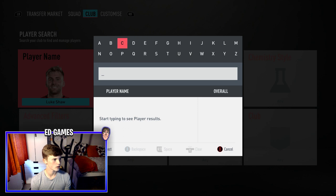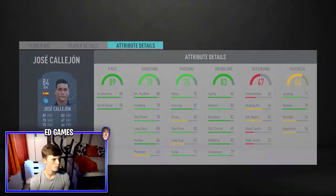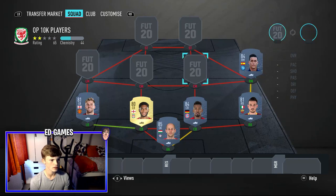For right mid we've got Jose Callejon — he's about 5k. High/high work rates, which is fine for a right mid as long as you keep him forward. 5'10 is tall for a winger. Three-star weak foot and three-star skill moves — four star would be nicer but it's fine. The pace is absolutely rapid, great attacking positioning, good crossing, nice volleys. Agility, reactions, ball control, and dribbling are immaculate, and 90 stamina to top it off — he'll run all game.